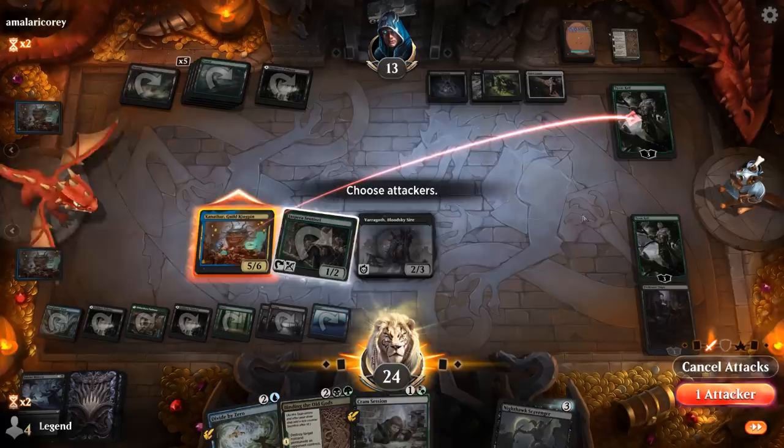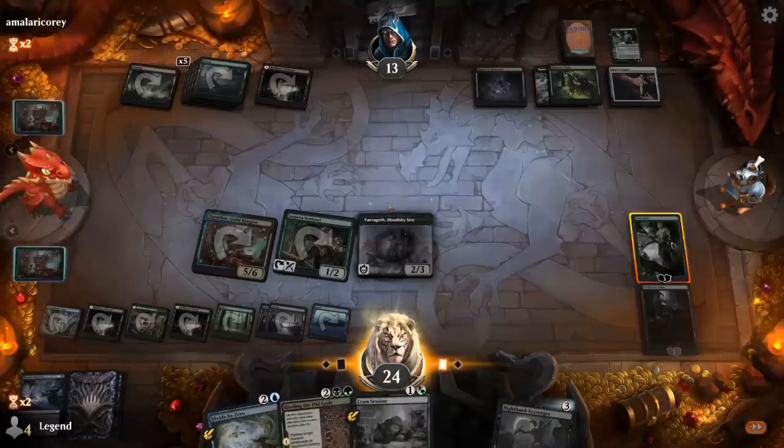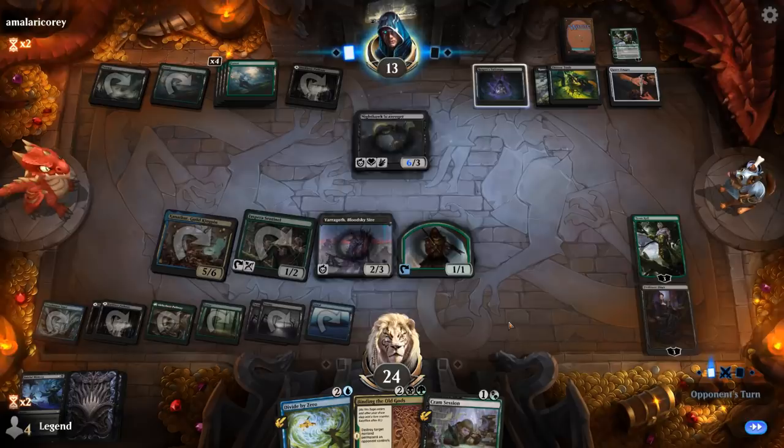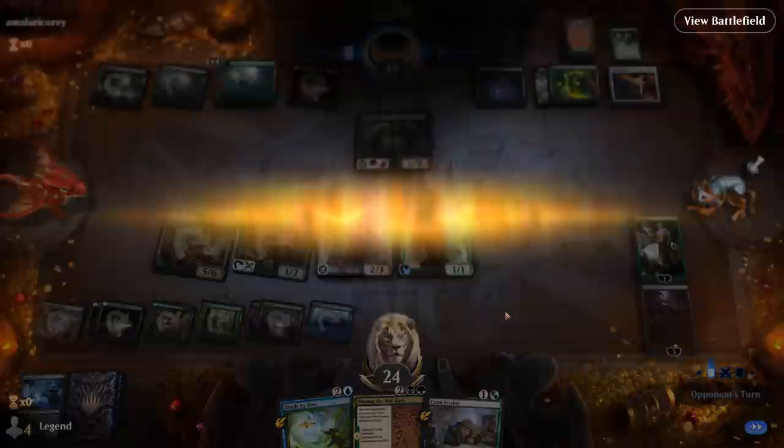The opponent is going to draw another Scavenger — double Scavenger. I can still handle those pretty easily with Binding and Divide by Zero, and they can only cast one of them since they only have double black. The opponent has seen enough. I think we might be able to kill them next turn with Magecraft triggers as well. On to the next one.